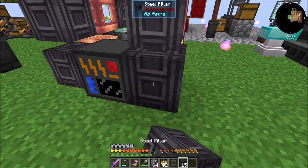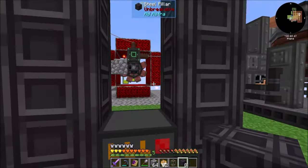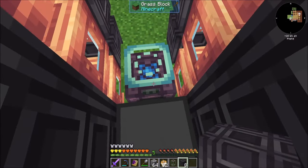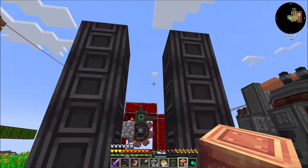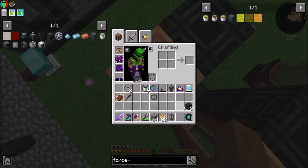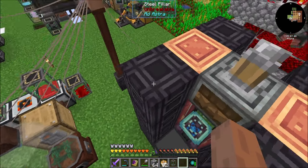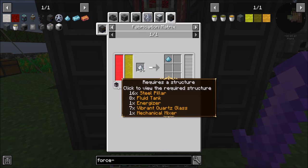Let's get building this thing. The structure is: you go here, then we get the tanks on the sides. It looks like there's vibrant quartz glass that goes somewhere too. So that was the steel pillar, the fluid tank, the energizer, seven vibrant quartz glass, and the mechanical mixer.